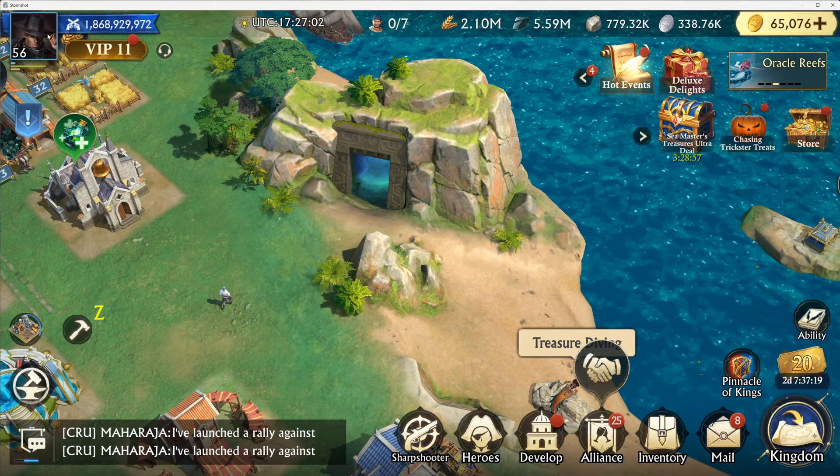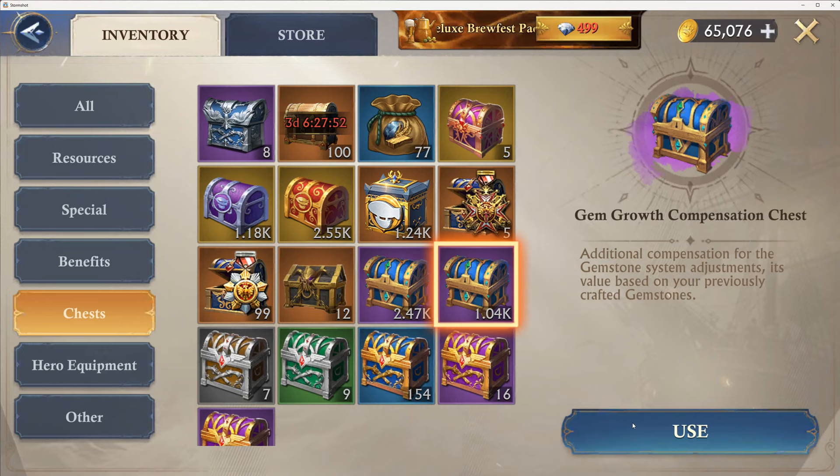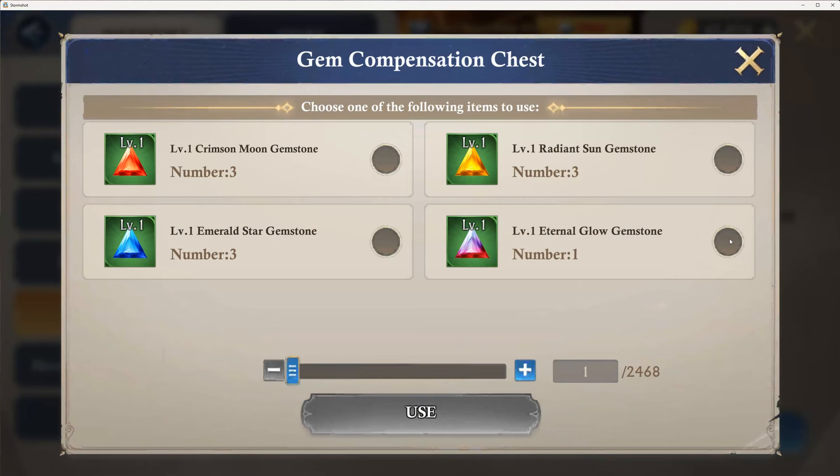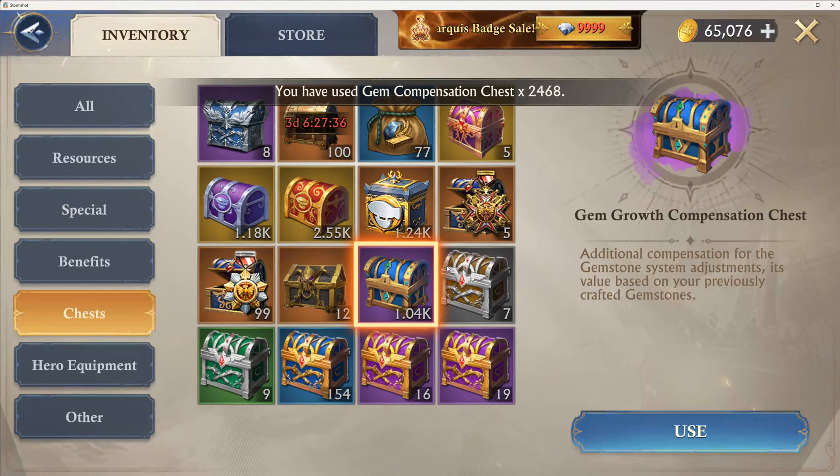Let's see what the chests are. Use, use, use, use, use, use. That's going to be 2,468. So I need, like, another 1,100.